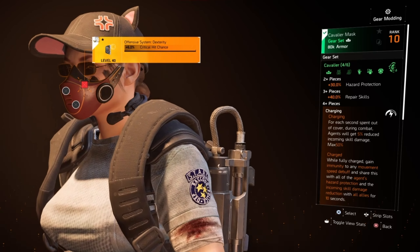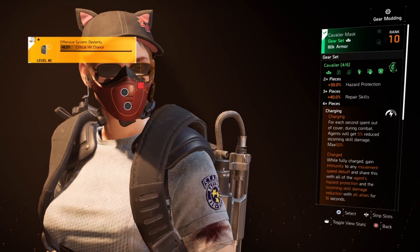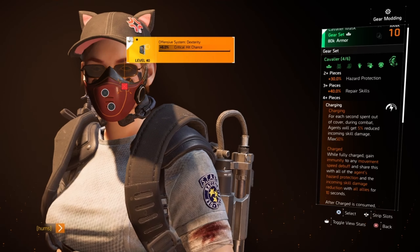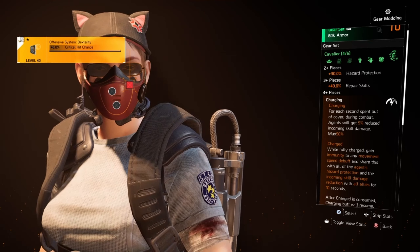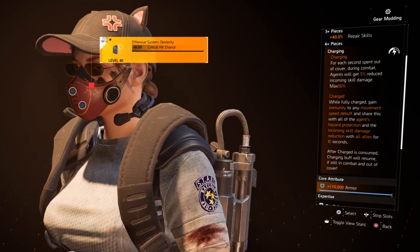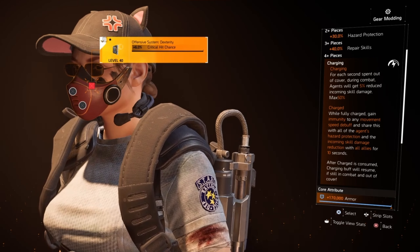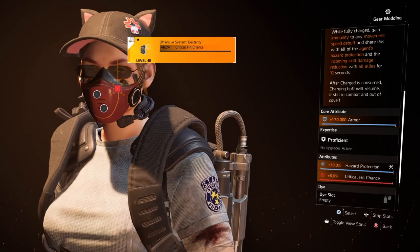My sidearm is the TDI card custom with Lucky Shot. I am using 4 pieces of the Cavalier set — the mask, gloves, holster, and knee pads. The 2-piece bonus gives me 30% hazard protection. The 4-piece bonus gives me 40% repair skills, and also charging: for each second spent out of cover during combat, agents get a 5% reduced incoming skill damage up to a maximum of 50%. While fully charged, gain immunity to any movement speed debuff and share hazard protection and incoming skill damage reduction with all allies for 10 seconds. After charge is consumed, the charging buff resumes if still in combat and out of cover.